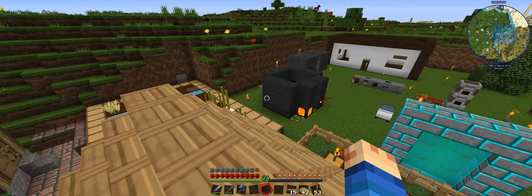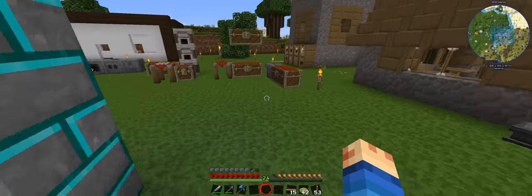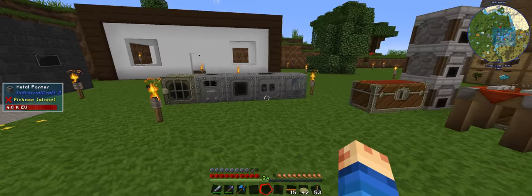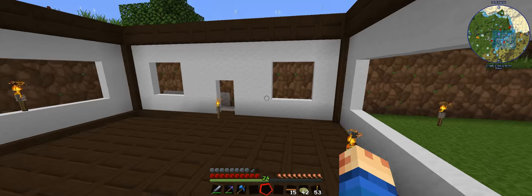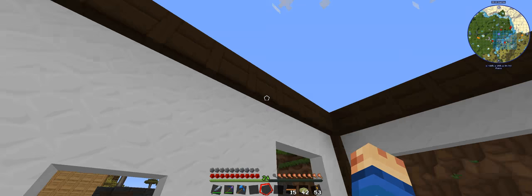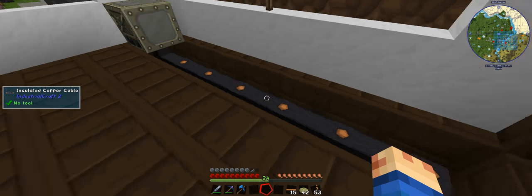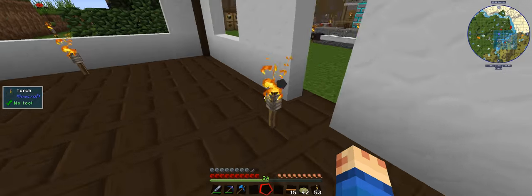Welcome back to another episode of Age of Engineering with Wayno. I kind of went a little bit overboard when I was doing my house. I finished it off, that's all pretty - I haven't put a roof on it yet. I'm going to do a fully designed roof, but this is where the machines are going to go. I made an electric furnace and then realized I put it in the wrong spot.